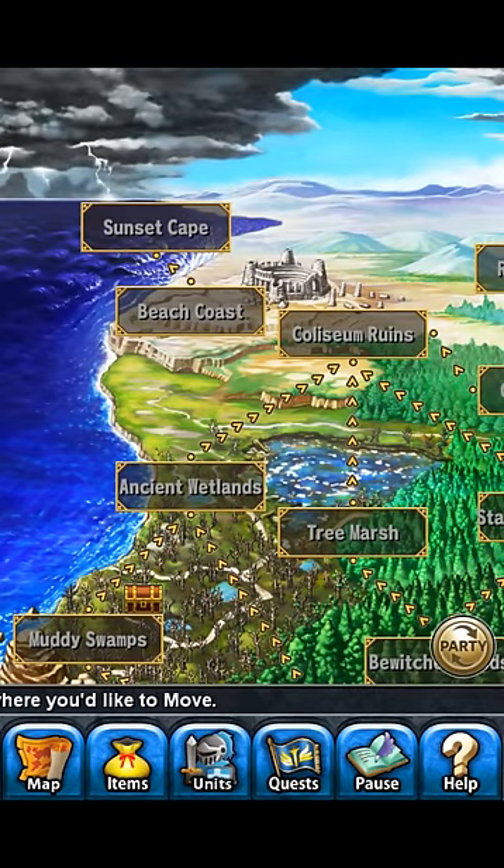Whenever you get to Sunset Cave, Carl's six-star form comes into play. When he's up there you don't have any other team with you, and your items from before — be careful, your items don't reset.